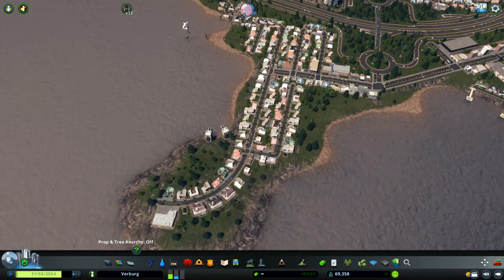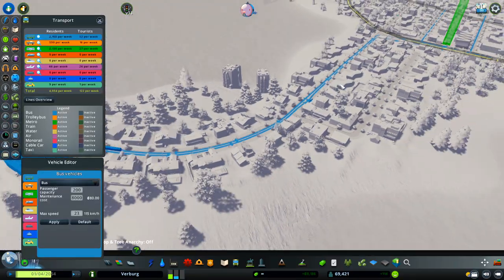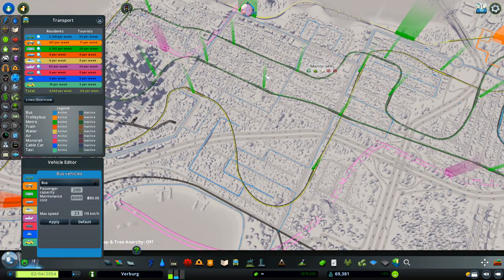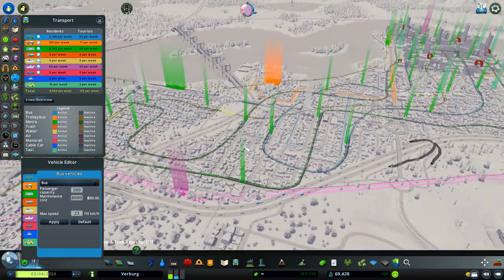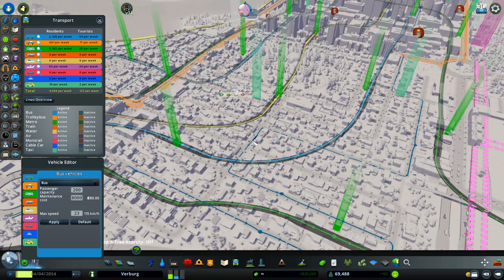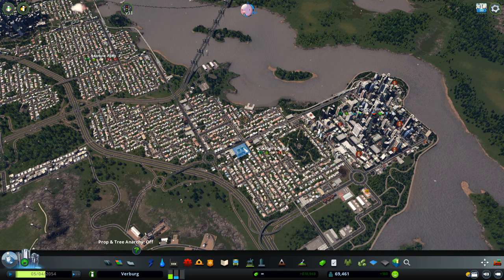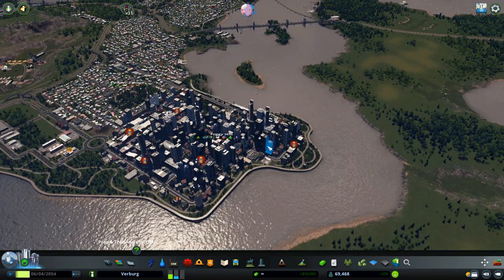The bus line starts here. You can see the bus is going to the depot now. The route starts here and moves all over the place, taking all the citizens from this part, moving through these residential areas and all of the new buildings from this episode, and connecting to the old part. You can see there are a lot of stations for the metro, buses, and trolley buses. It's connecting my first big part of the city with all of the residential area on this side.